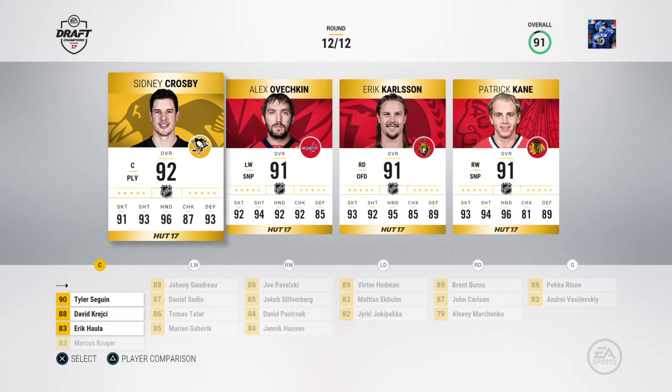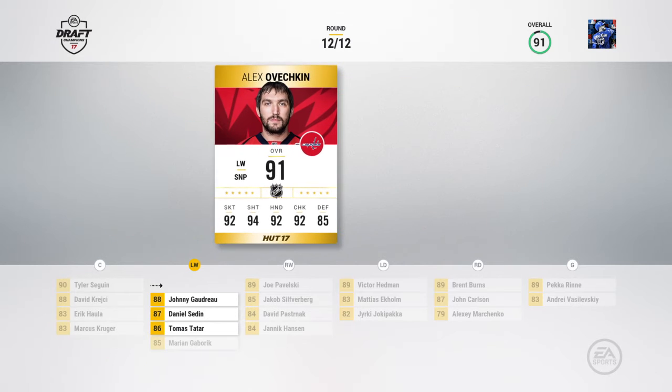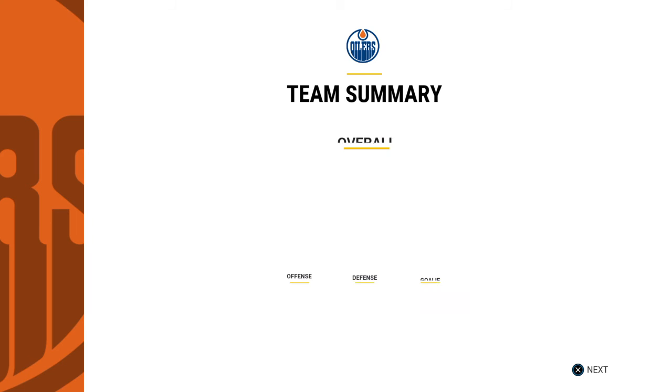We could take Crosby and just move every center down, but then again — I'm gonna go Ovechkin just because Ovechkin is just unreal in this game. Alright, there it is — finished draft, we finally got one of the new World Cup cards.